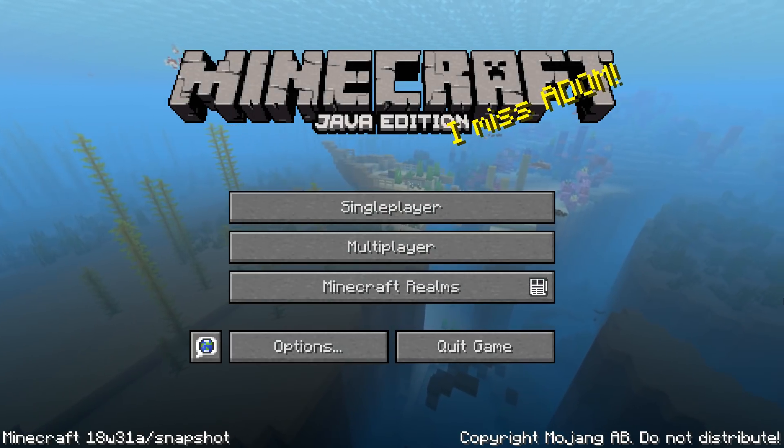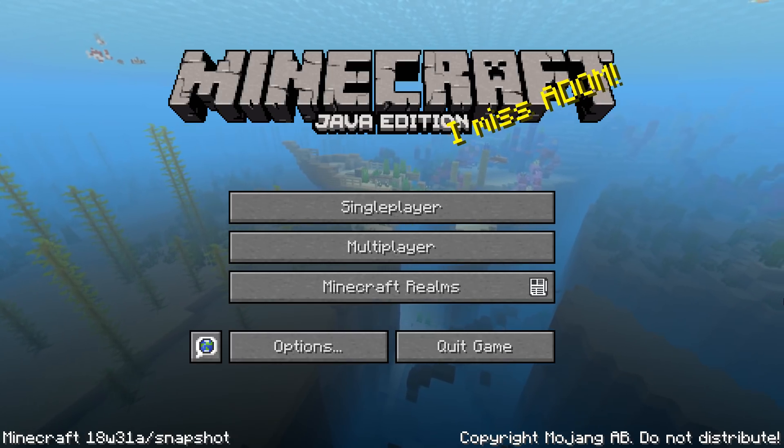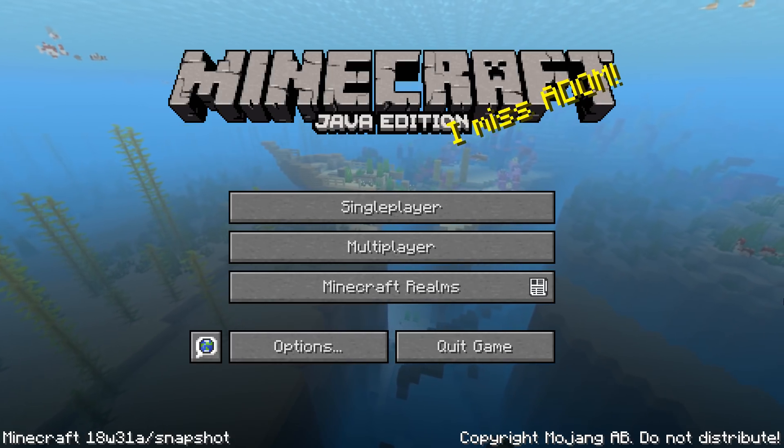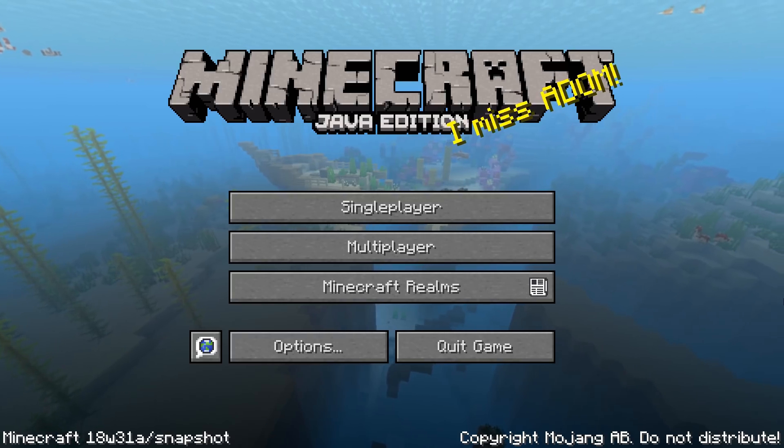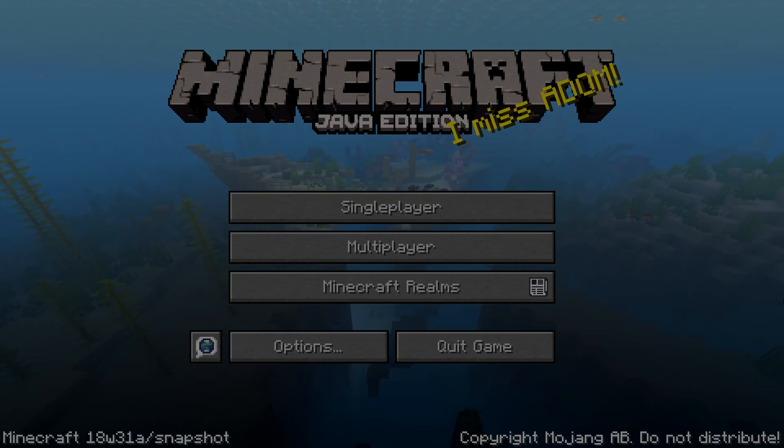Ladies and gentlemen, a new snapshot for Minecraft Java Edition version 1.13.1 has been released. Here is snapshot 18w31a. My name is slicedlime and I'm here to take you on a guided tour of this snapshot.